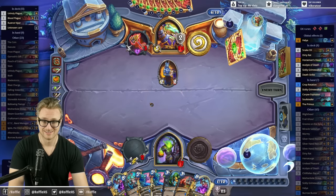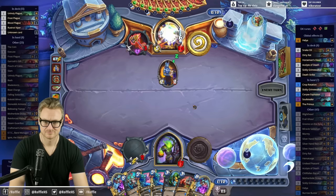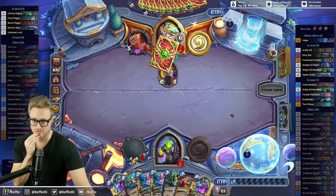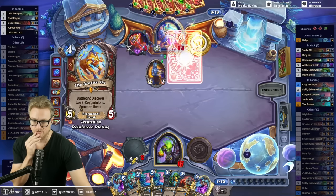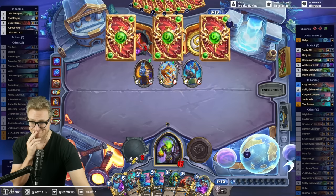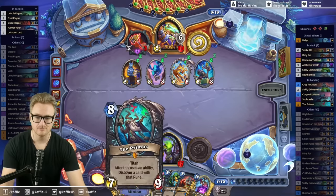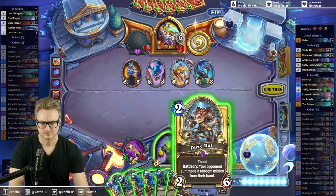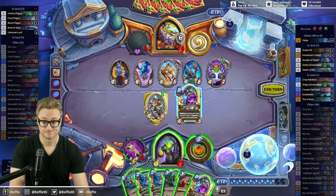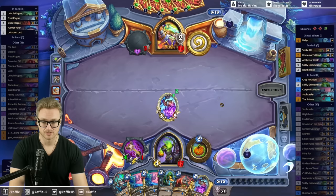Surely they hit some plagues here, right? Ox is in hand now and they can coin it — double coin into it. Seems like a thing they'd want to do, depending on what minions they get. Well, we could just be dead. Just vanilla minions. That's a big deal. Can you draw some more plagues, please? Cool.